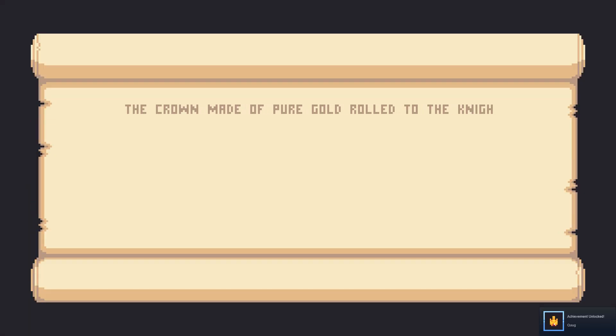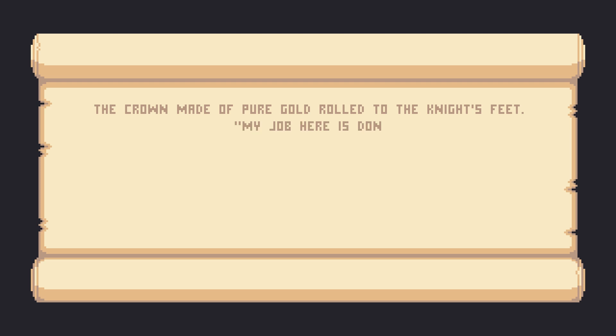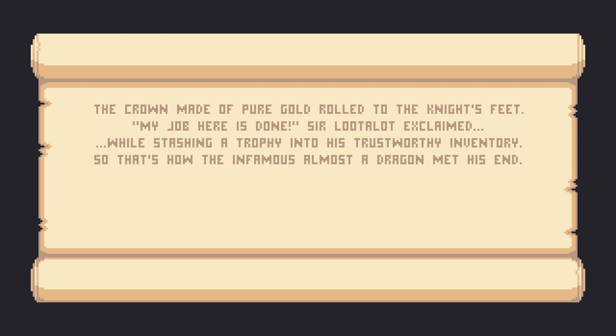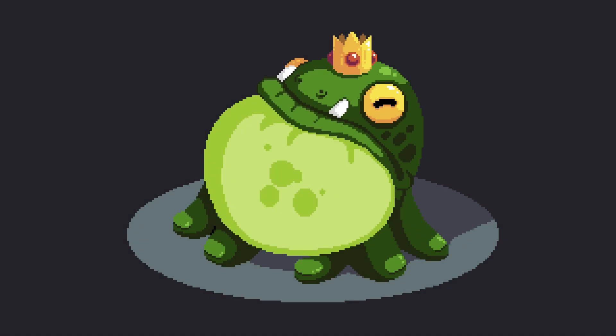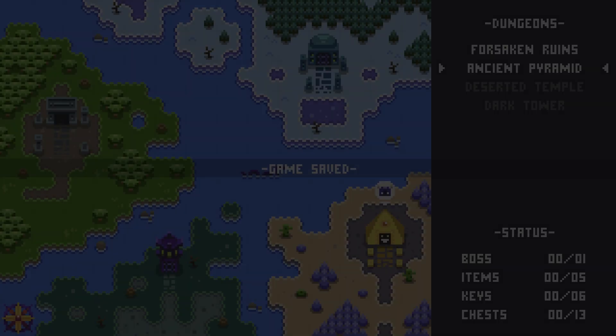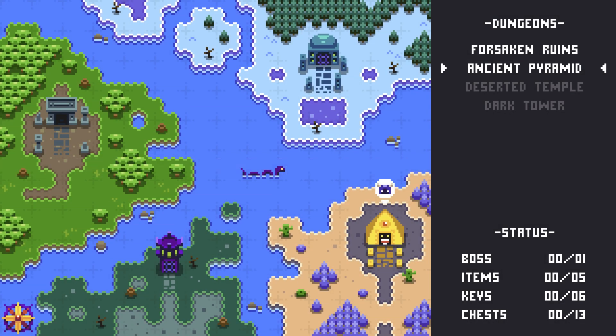The crown made of pure gold rolled to the knight's feet. 'My job here is done,' Sir Loot-A-Lot exclaimed, while stashing the trophy into his trustworthy inventory. But that's how the infamous 'Almost a Dragon' met its end. Okay, so did I get everything? No — I apparently missed an item in here. Well, that bites.